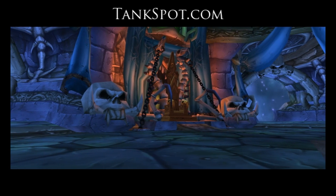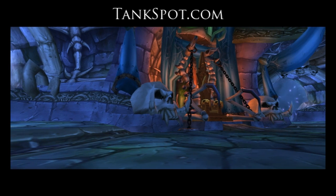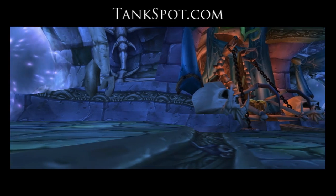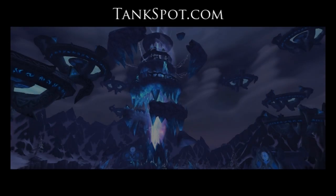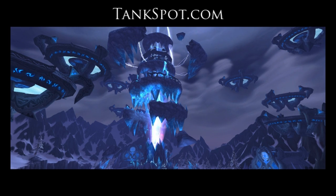One of the first encounters you'll want to take on is Archavon. He can be found north of the Dalaran portal into Wintergrasp while your faction controls the zone. He is a very easy encounter and your raid should have no problems handling it. Sartharion is found in the Obsidian Sanctum beneath Wyrmrest Temple — look for the portal in the rear guarded by two Obsidian Dragonkin.